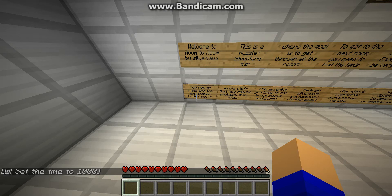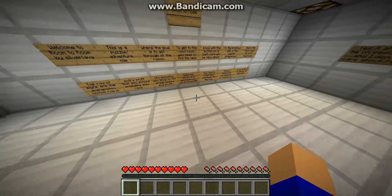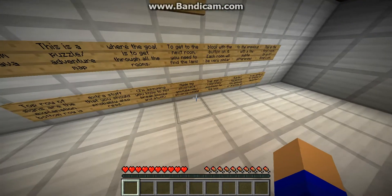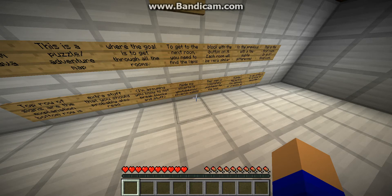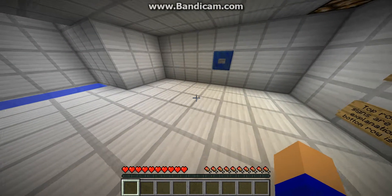Should I read it? Okay, she should read it. The top row of signs are the explanation; the bottom row is extra stuff that you should probably also read. I'm assuming you know not to break blocks and stuff. Made by Silver Lava — we've already seen that, blah blah blah. The sign is completely pointless, by the way.